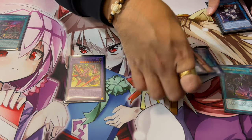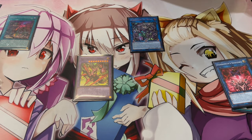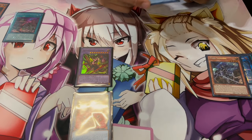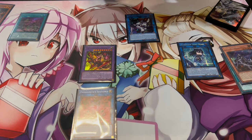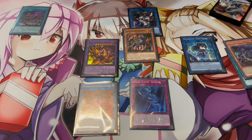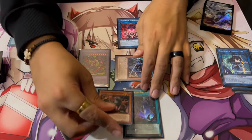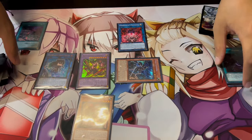Now use all three bodies to make Silhouette Rabbit with two bodies if you want, or go into Tri-Heart. Tri-Heart on summon can summon back a level three body. There are different end boards — you can use two bodies for Silhouette Rabbit and search a trap, or go into Tri-Heart. Your basic one-card combo end board is a Silhouette Rabbit plus a Desiree. That's already strong on its own as a one-card combo.